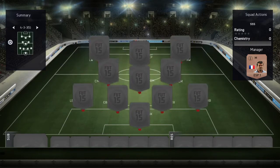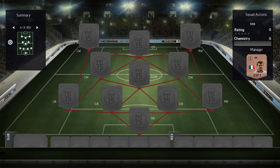The formation we're going to roll with is the false 9, the 4-3-3-5 variation.